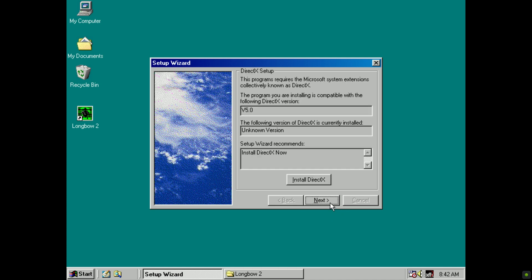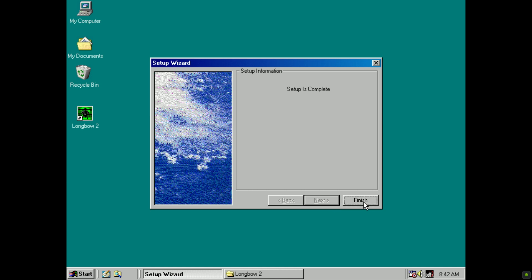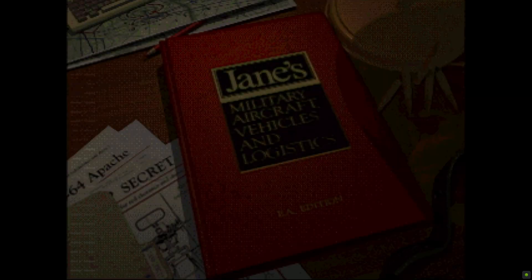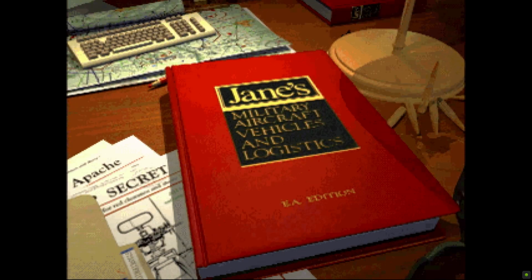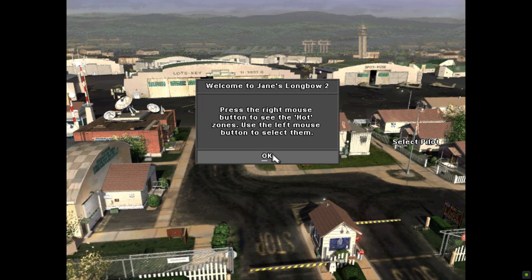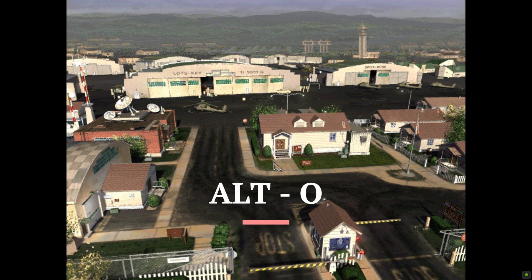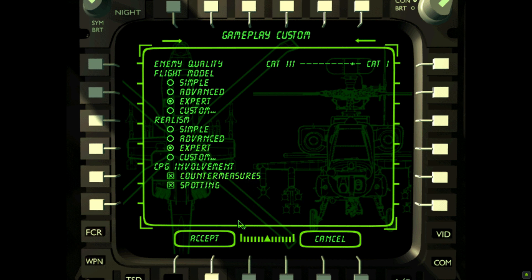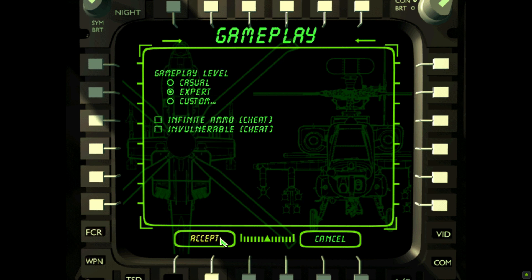Don't install DirectX 5, since we already have 7 installed. The game is now installed — we can try to run it now. You can enter the main menu options screen by pressing Alt-O. Go through the options and configure the game to your liking.